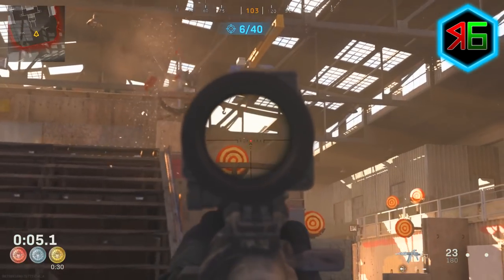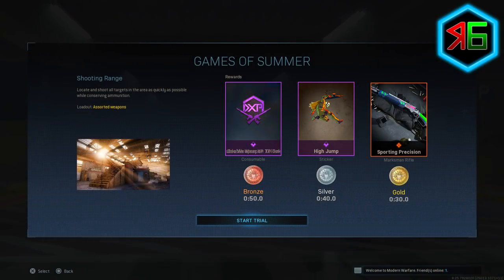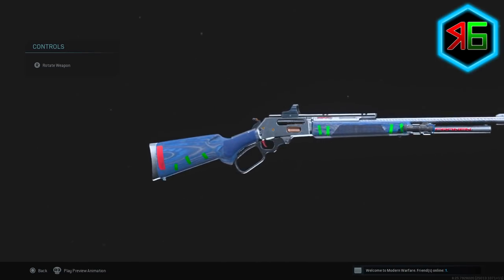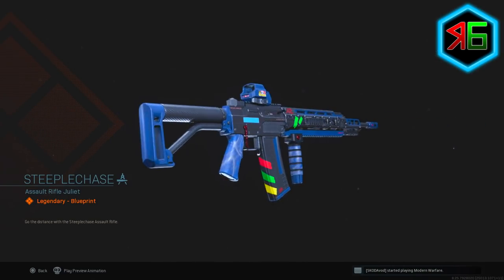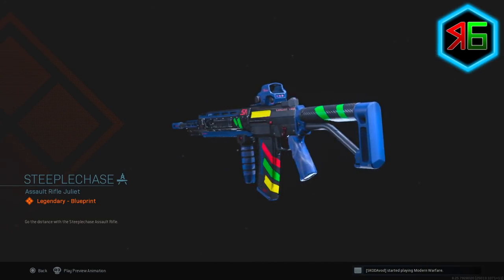For the bronze medal you need to complete it in 50 seconds, which gives you the 45-minute double weapon XP token. The silver medal requires 40 seconds and earns you the high jump sticker. Completing it in 30 seconds earns the gold medal, which gives you the Sporting Precision marksman rifle blueprint for the MK2 Carbine. Getting gold medals in all five trials unlocks the Steeplechase blueprint — I'll leave a card on screen for a video showing how to get gold in all five trials.